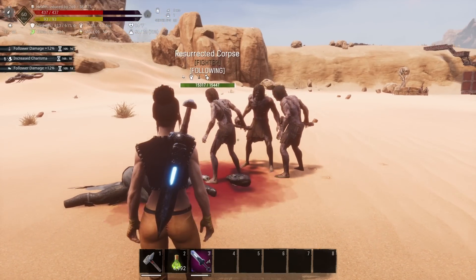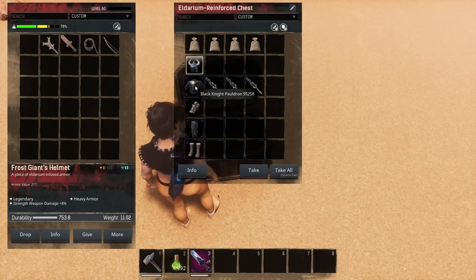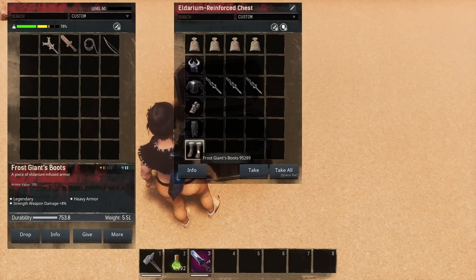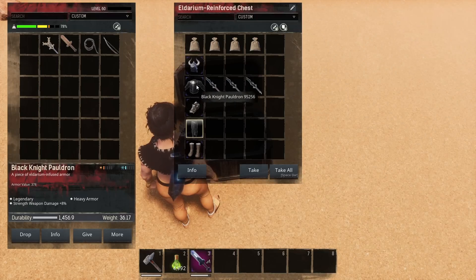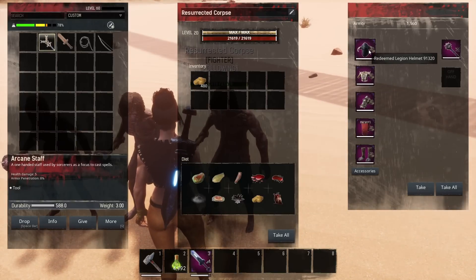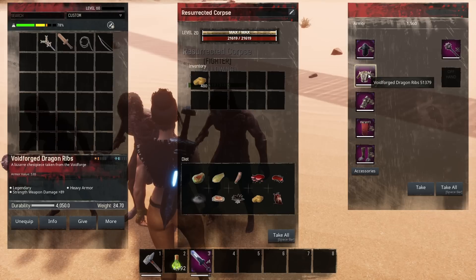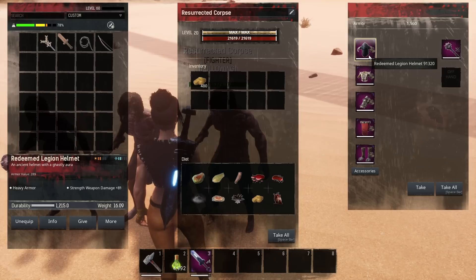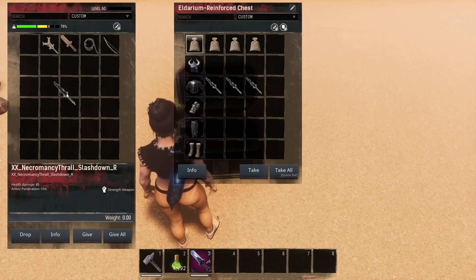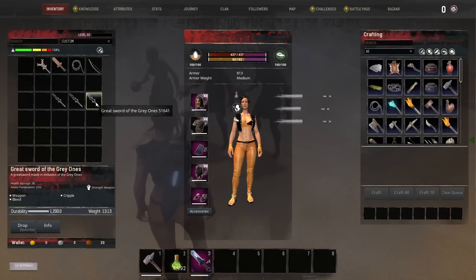For Siptah players we can squeeze even more damage out of these. For Siptah you want to run the Frost Giant's helmet, the Black Knight pauldron, the Hyperborean Slaver bracers, the Black Knight tasset, and the Frost Giant's boots. All of these give plus 8 to strength weapon damage except for the Hyperborean Slaver bracers, as opposed to the Exiled Lands setup where only the Void Forged Dragon ribs and the Redeemed Legion helmet give the additional 8%. You could run the Void Forged Dragon ribs from Siptah as well. Your other good option for Siptah is to run the Great Sword of the Gray Ones on them.